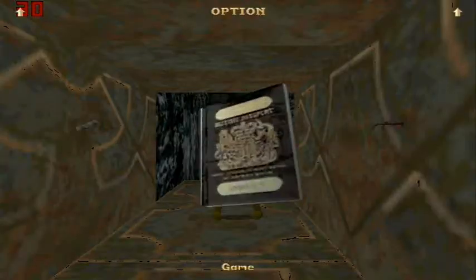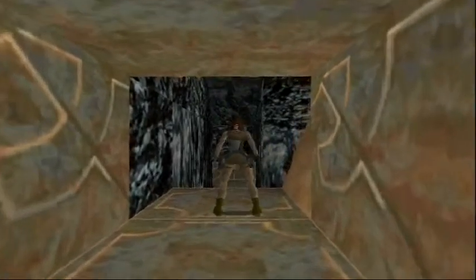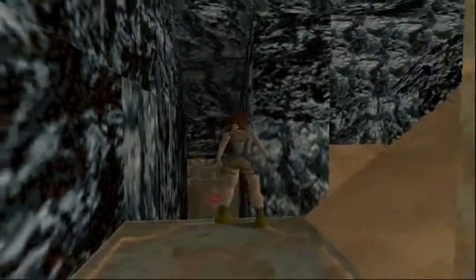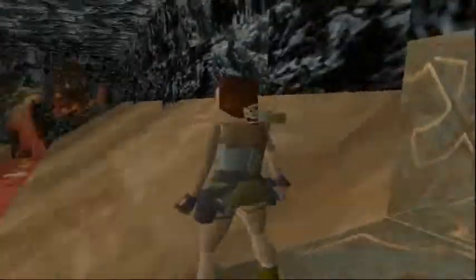Which opens the door and we're right here. I'm going to save because this is a pretty hard room. You'll notice right ahead of us there is a drawbridge, and that happens to be where the first secret is. So basically in order to activate it, just hop across there and it should open.